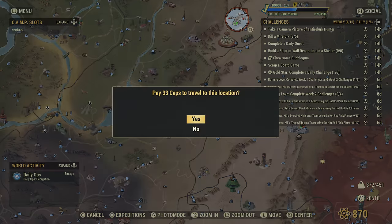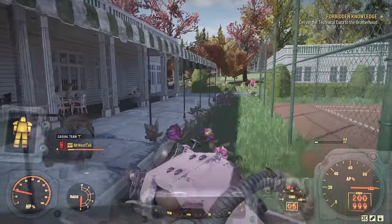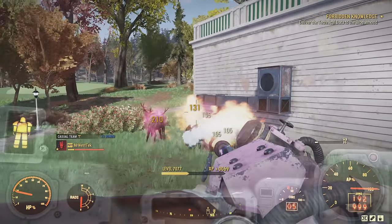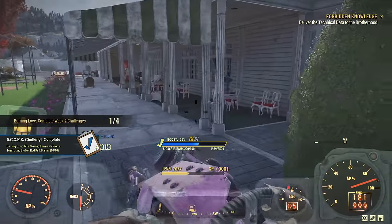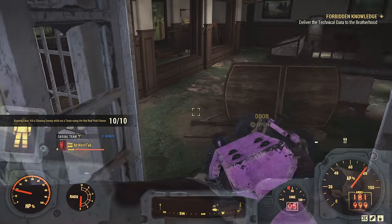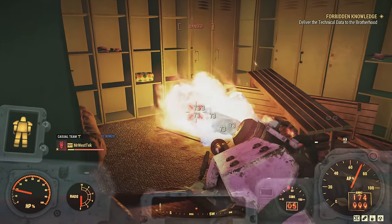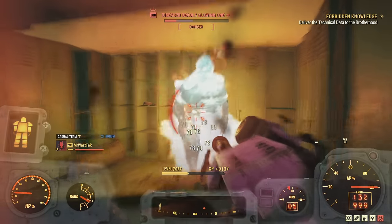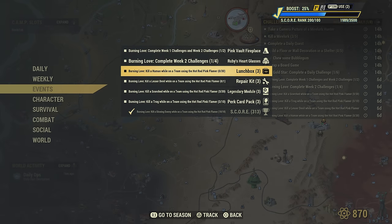If you didn't get all 10 glowing creatures, head over to the White Springs Golf Club. There's usually a glowing Rad Stag over here — sometimes two — and there will be a glowing enemy downstairs as well, either a Bloated Glowing Ghoul or a Glowing Wendigo. You should be guaranteed to get the last one here. If you're still missing some, just reload or hop servers and try these spots again.